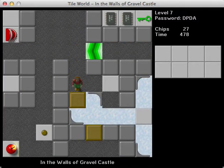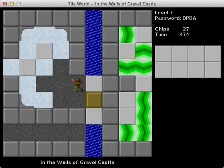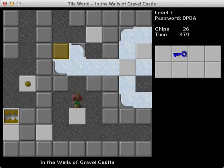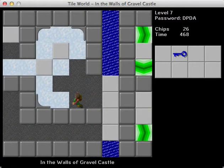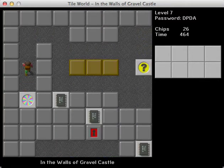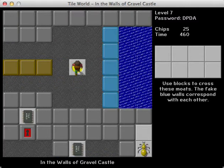Alright, and this should be it. And now we should be able to go through here. More blocks! Yay! What have we got? Use blocks across these moats. The fake blue walls correspond with each other.